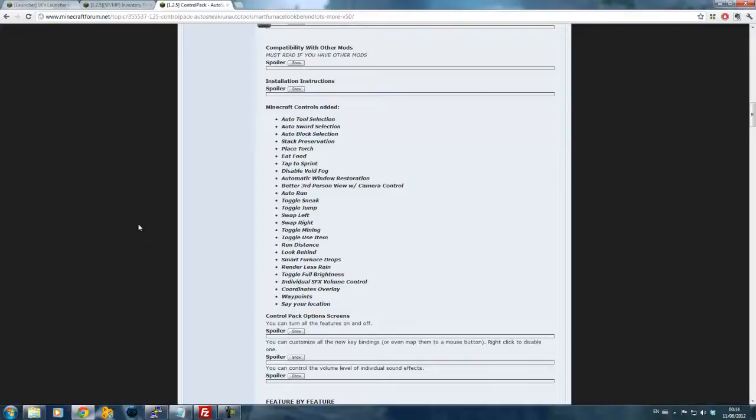And it doesn't only do that — it's a lot better when it comes to sprinting, you can disable certain graphical features, you can also toggle mining mode, which basically holds your left click so all you do is direct your mouse around. Even for people whose computers aren't really as powerful, it can render less rain, which is really useful — it really doesn't annoy me as much when it starts raining. Also, you can use waypoints.